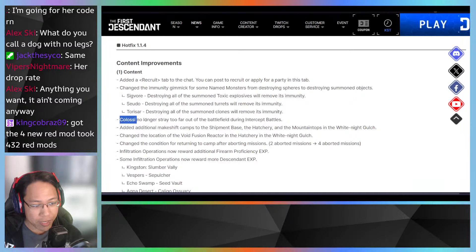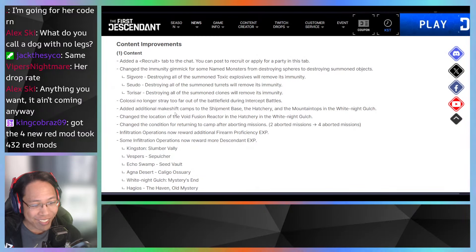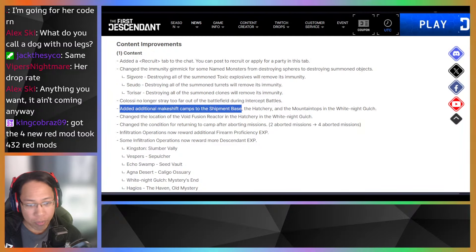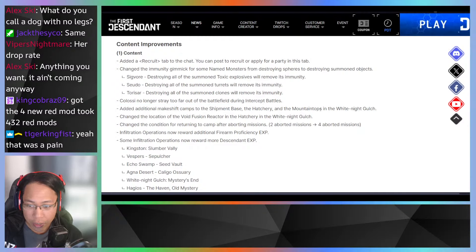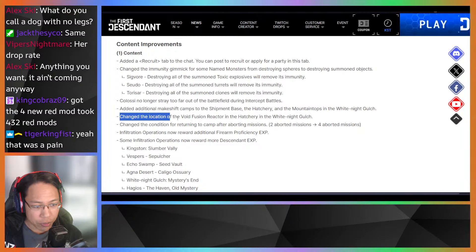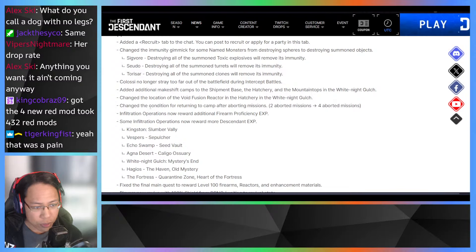Colossus no longer strafes too far out of the battlefield during intercept battles — very welcome change, as sometimes during encounters like Swamp Walker he'd run to the end of the map. Additional makeshift camps have been added to Shipment Base, The Hatchery, Mount Thompson, White Knight, and Gulch — new fast travel points. Fusion reactor locations in The Hatchery and White Knight Gulch have also been changed.